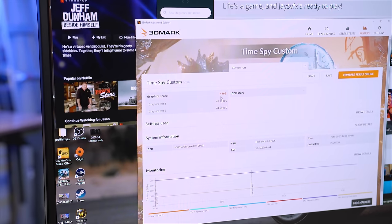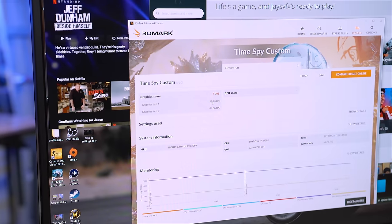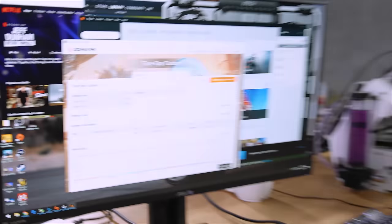So here's our baseline: a Graphics Score of 7709. Graphics Test 1 has 49.79 FPS, and Graphics Test 2 has 44.56. So that's our baseline with everything running.